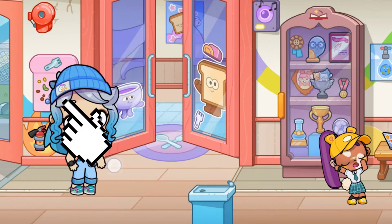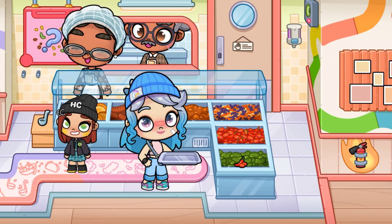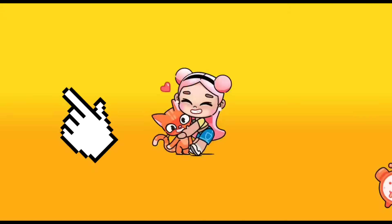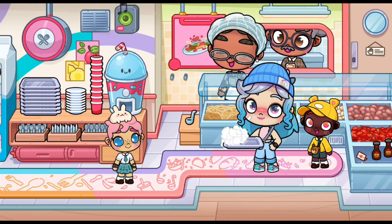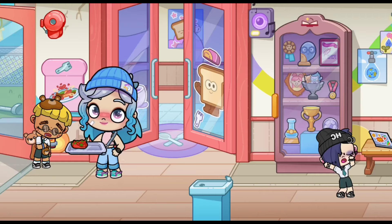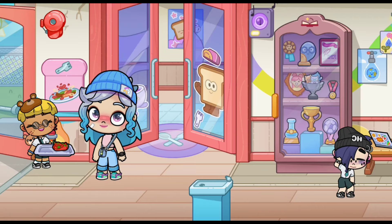For the fifth hack, put the question mark menu. Now take the chili from here. Go back, put this menu, and enter again. Now mix the chili and noodles. Here is a new recipe — spicy noodles! Thank you so much, I was so hungry.